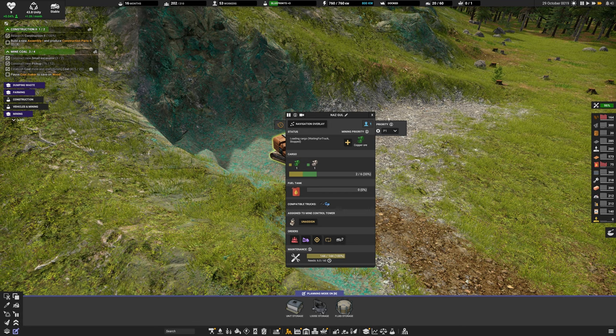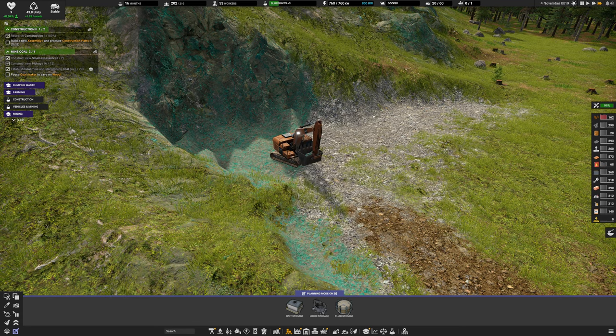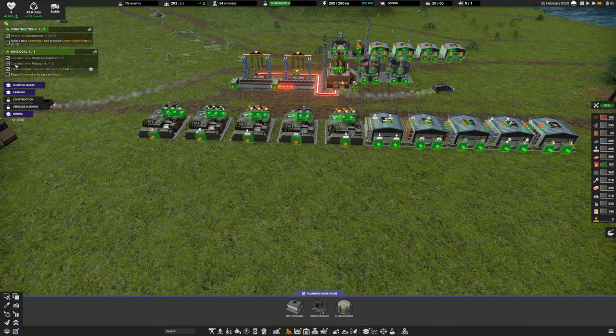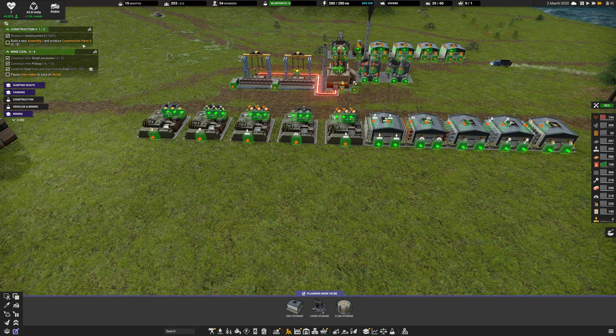We need to name our new copper excavator - this one is going to be Nazgul. Thank you so much for being a YouTube member and you are now the copper ore excavator.